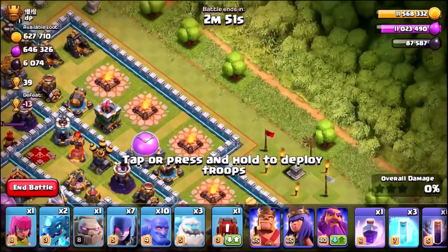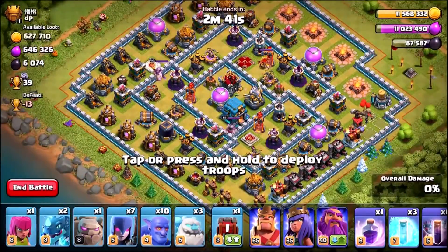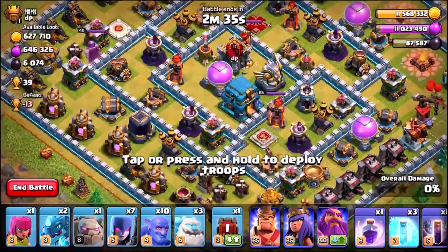This is the final base before we max out our storages. We've got 11 million elixir, almost 12 million gold, and about a hundred thousand dark elixir. So we're about to do some of the final upgrades in the base before we go to Town Hall 13.